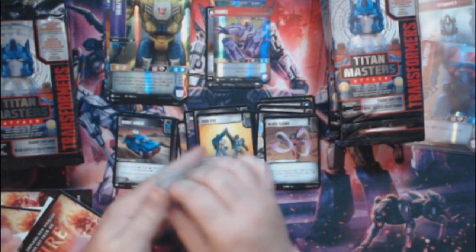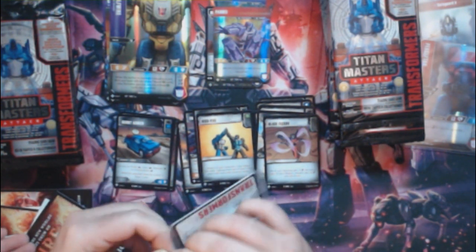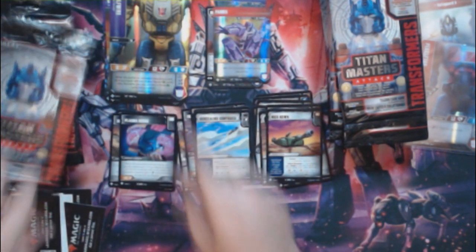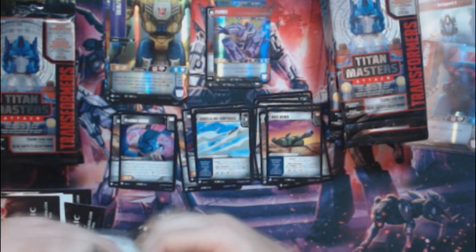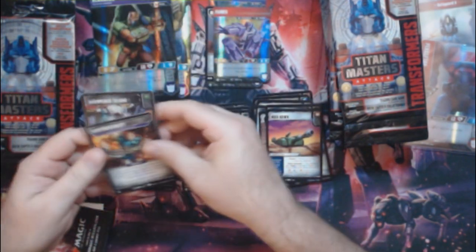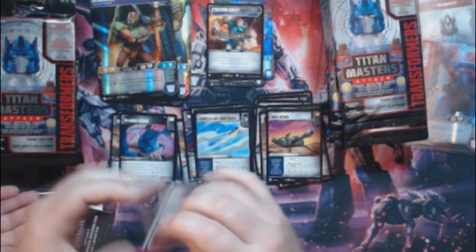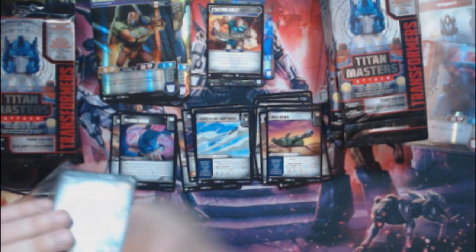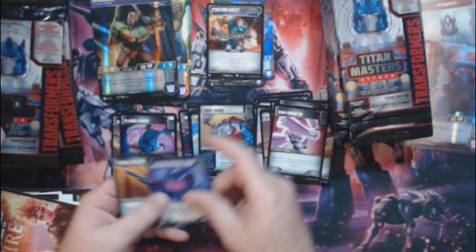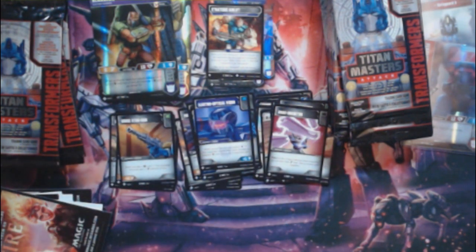Pack four: Wolfwire, he's an uncommon. Got Parsec — another uncommon head. Battle cards: Grav Inhibitor, Spike Bracelet, Hull Down, Crystal of Power, Concealing Contrails, and Plasma Horns. Pack five: another common transformer, Bludgeon, with a Strategic Airlift — common. Battle cards: Sharpened Talons, Camion Crash, Grav Inhibitor, Lucky Dodge, Electro Optical Visor, and Sonic Stun Gun.